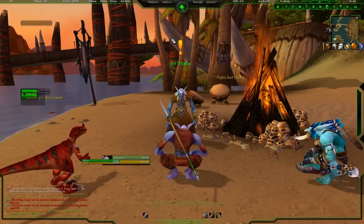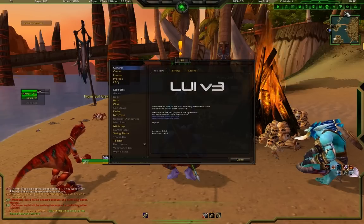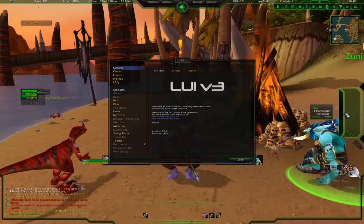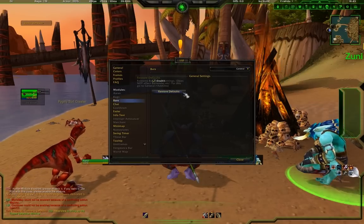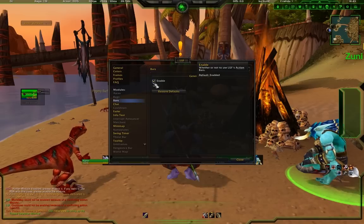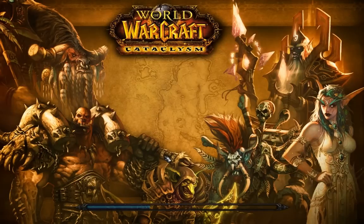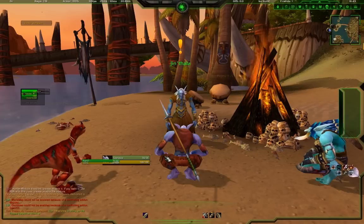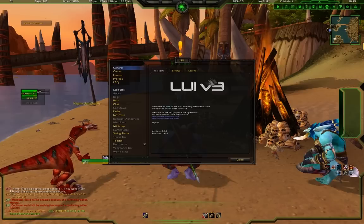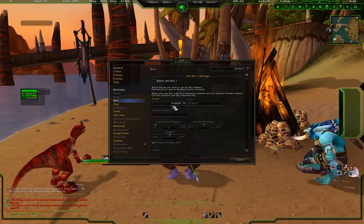After the reload, things that were toggled off are no longer controlled by LUI. Now we have these bars on the sides which are really cool - one of the coolest things with LUI is you can open and close these bars. Go to Bars and then under General, turn off the LUI action bars and reload, because we don't want those - we want to use Bartender 4 instead. Go back to the cogwheel, go to Bars.